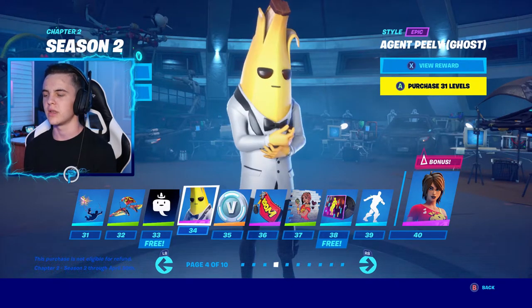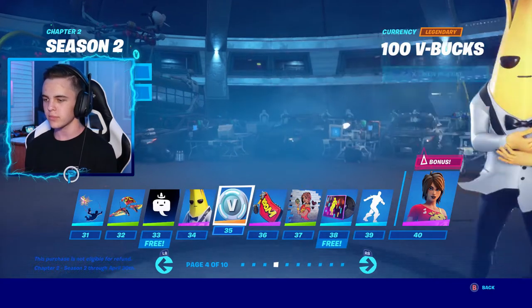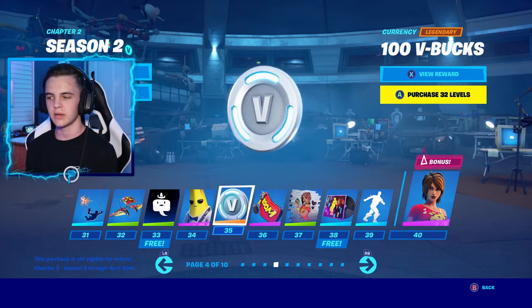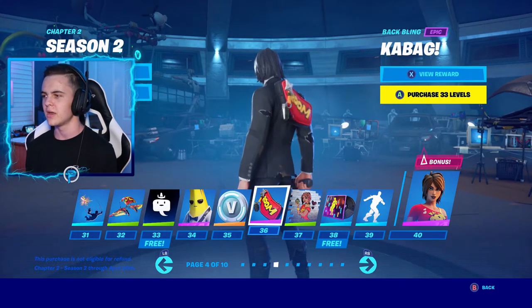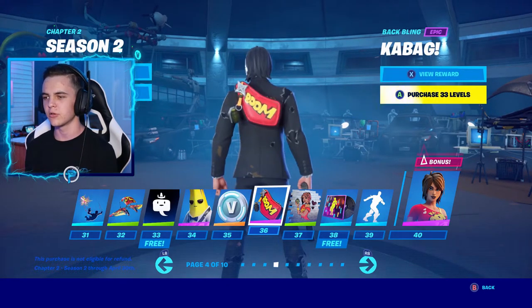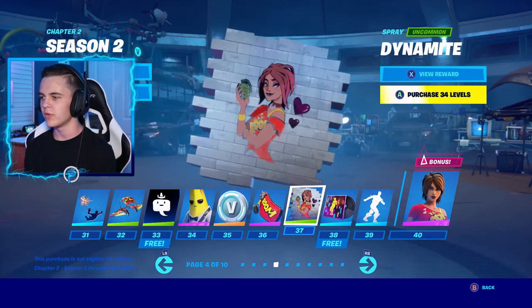Agent Peely Ghost style — this one looks so freaking cool, I love this so much. More V-Bucks. Kabag back bling — that's a very cool back bling. Not bad. Moving on.